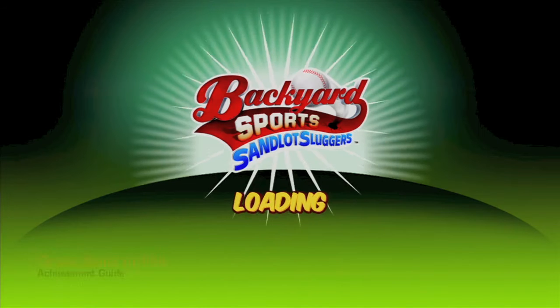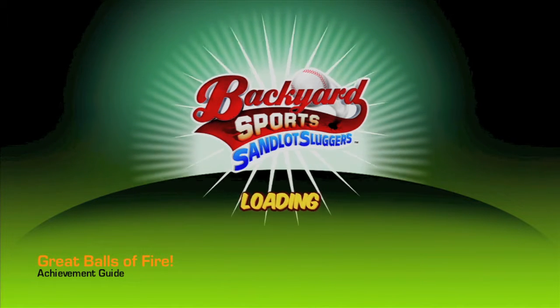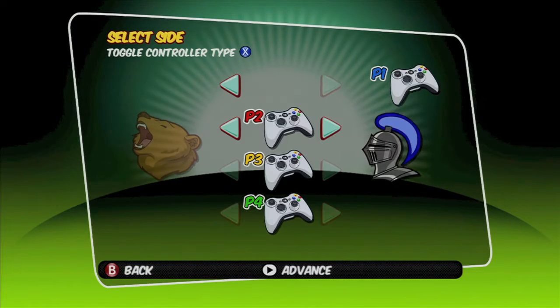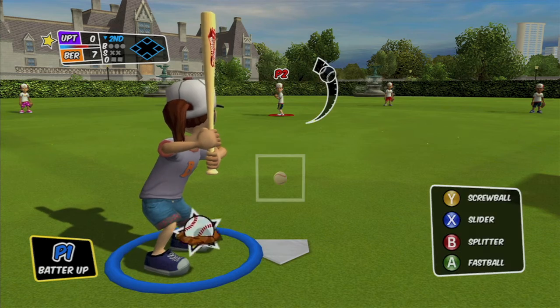Hey everybody, it's John here from vidgamiac.com. Here we are back in Sandlot Sluggers grabbing the Great Balls of Fire achievement. This is done in a pickup game with two controllers and you want to be at bat for this achievement. You also want to have a power up in hand and then use it.